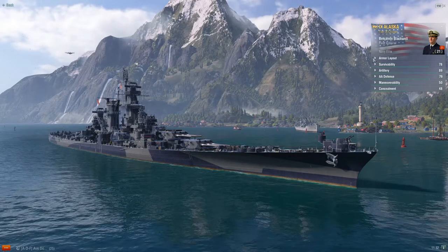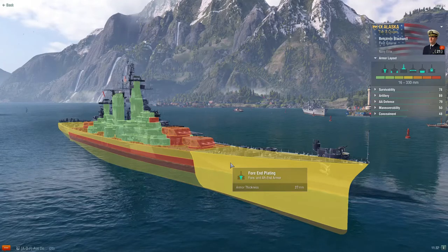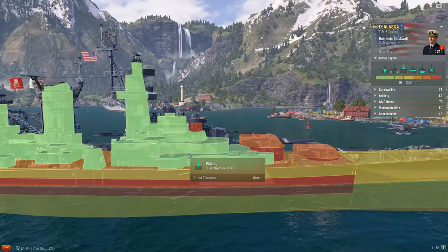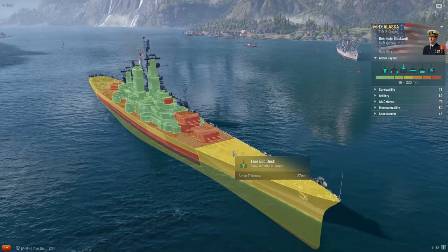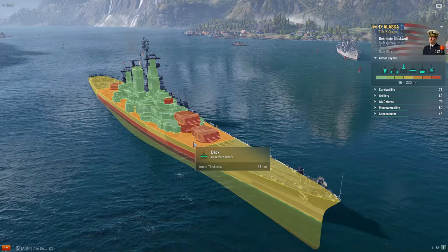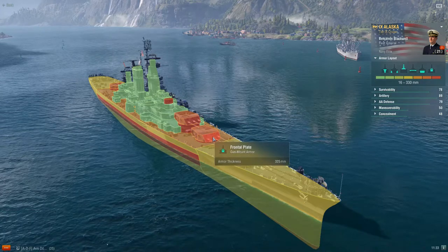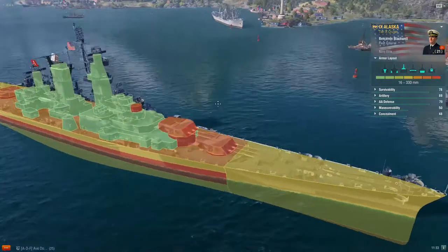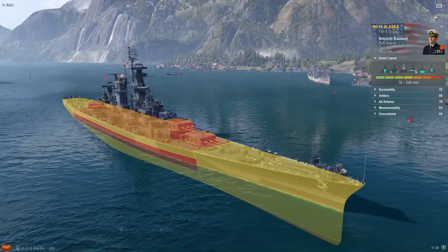Let's go ahead and look at the armor layout. The fore and aft end plating are both 27 millimeters. You have a superstructure at the classic 16 millimeters. The deck on the fore and aft end is also 27 millimeters. The deck with superstructure and guns — the casemate armor — is 36 millimeters. The front armor plating of the main battery turrets is the strongest at 325 millimeters.